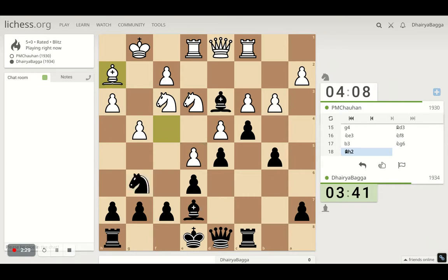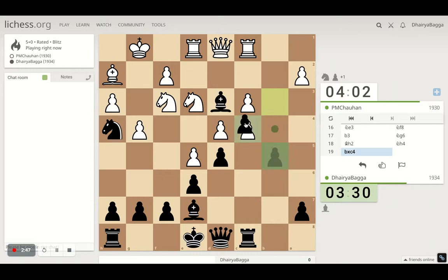We can exchange knights, or I can give the bishop. He has got two knights, so I think I should take out one of the knights from the game — that will lead to a bishop pair for me, which is always handy. Oh, he doesn't take, and I can take the pawn, keeping the structure closed.